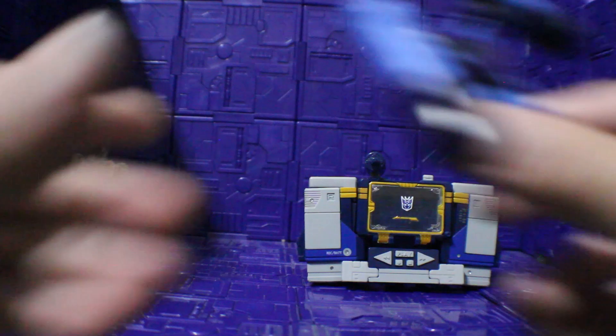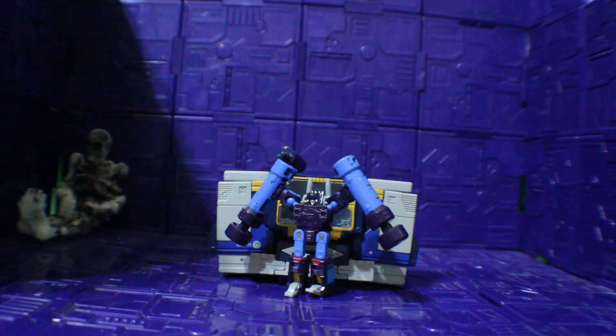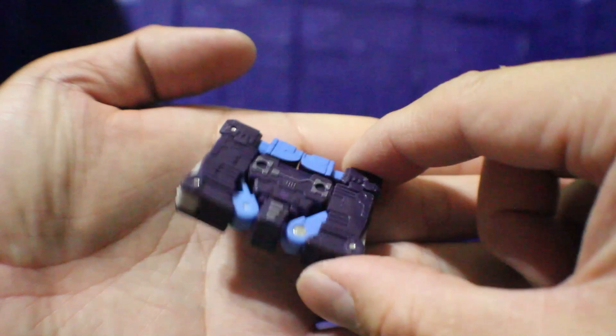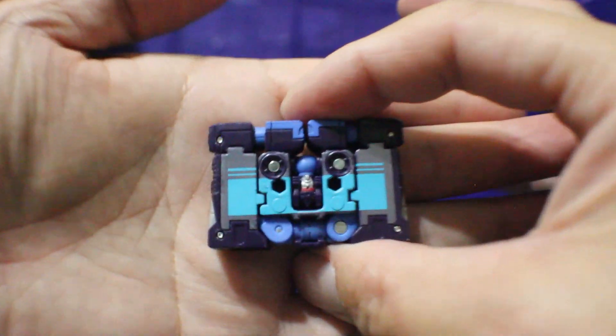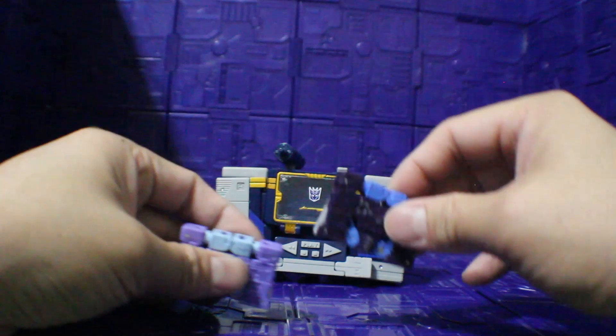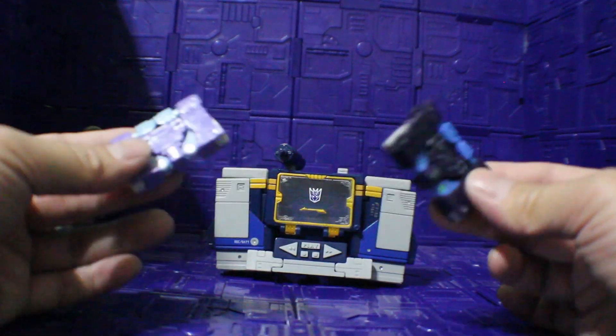Now it's time for Rumble to transform — so Rumble, transform! And here we have Rumble in a cassette. Here we go, and the back — there is his face. For comparison, here is the Core Class Rumble. See how that looks — one's blue, one's purple; don't know which one's the real color.